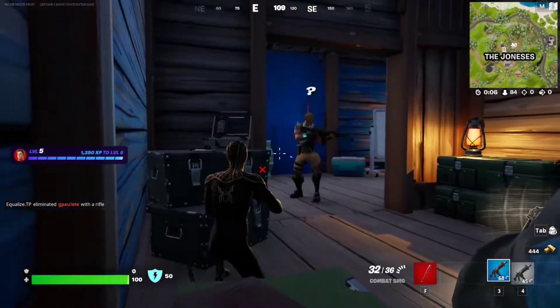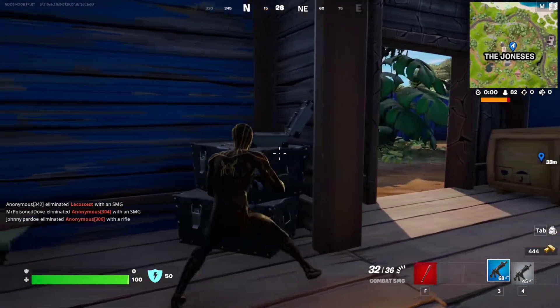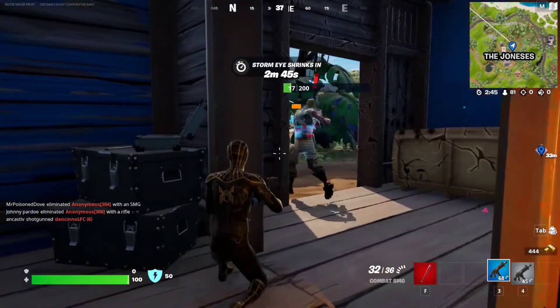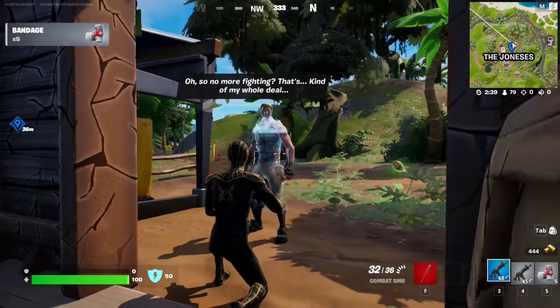If you want to talk to Jonesy 1st, just make your way to the Joneses. Each time you land here, there's going to be a different Jonesy. That's Jonesy 1st right there — you need to land here a couple of times to find the right one. You can get the exotic duck, you can get a Shucksplash, or you can hire them.